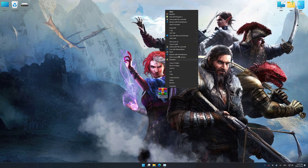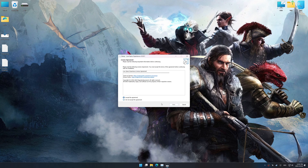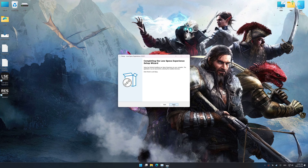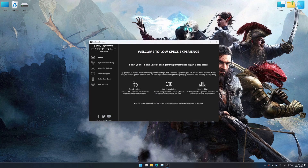Before we begin the optimization process, download and install Low Specs Experience using the link in the video description. Start the installation process, and once complete, launch it using the newly created Desktop shortcut.